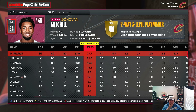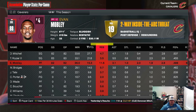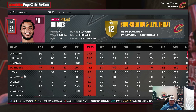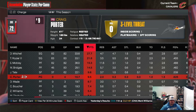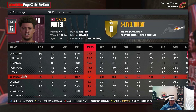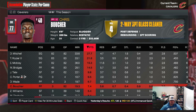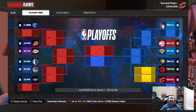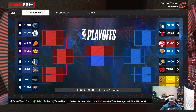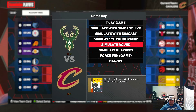Stats: Donovan Mitchell 27 and 7, Terry Rozier 21 and 8, Miles Bridges 15 and 12, Jason Tatum 10, Craig Porter 10, Dean Wade 8.7, Chris Boucher 7.4. The team did fine. We simulate and play Milwaukee — going to just sim the round. We could honestly get upset here.